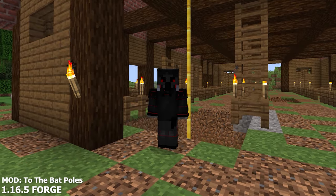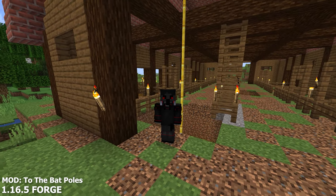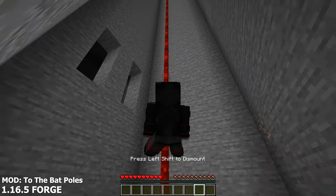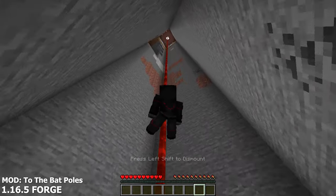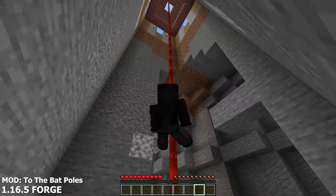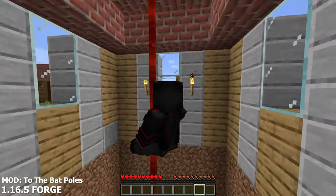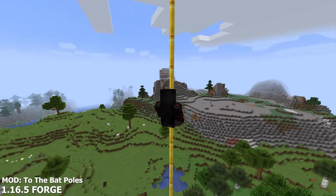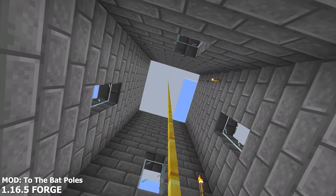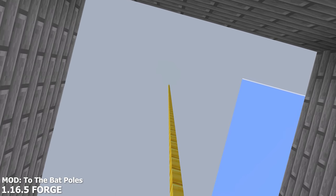Now you may think, how would I go back up to where I started? The answer is the redstone pole variant. By placing the redstone variant down, you will now be able to lift up by powering the pole with something like a button or a lever. You will then fly right back up to where you started. This mod gives the player a bit more entertainment when going up and down from a cave and your home.